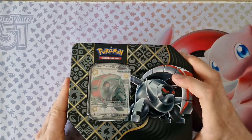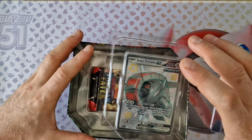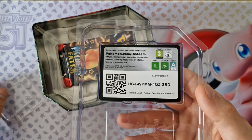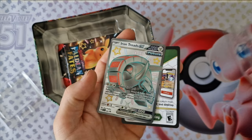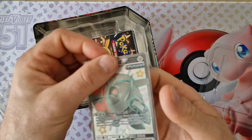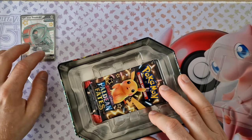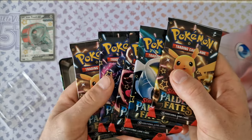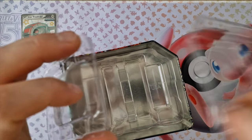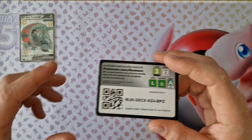Now we can check what we have for today. Inside we have the IONDESK shiny promo card. Here is the promo card. And boosters from Palaean Earthfights. Here is the promo card from the second tin.